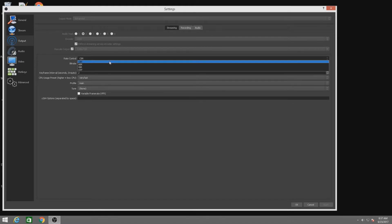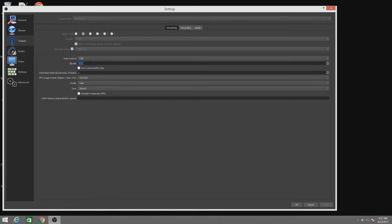You want to use a constant bit rate, so make sure CBR is clicked. My internet is around 80, so I usually run between 3,300 and 4,000 bitrate, but that's because my internet allows it. Go to speedtest and see what yours is. For the keyframe interval, set it to 2. I don't know why, but when it's not at 2 the stream lags a lot — just make sure you put it at 2.